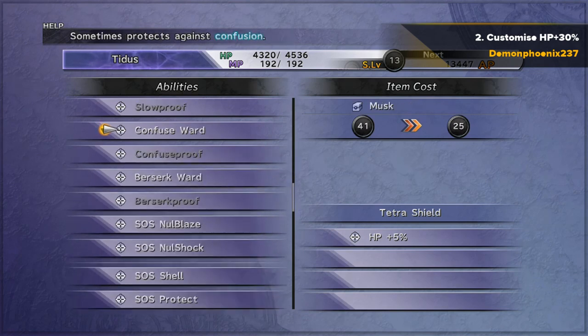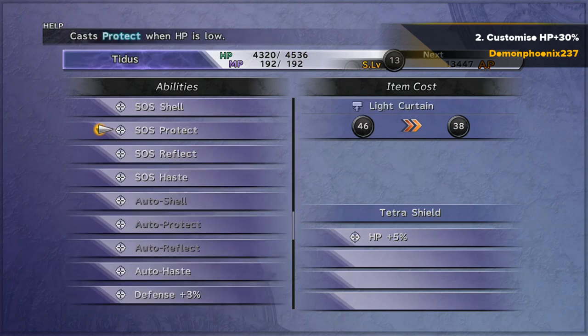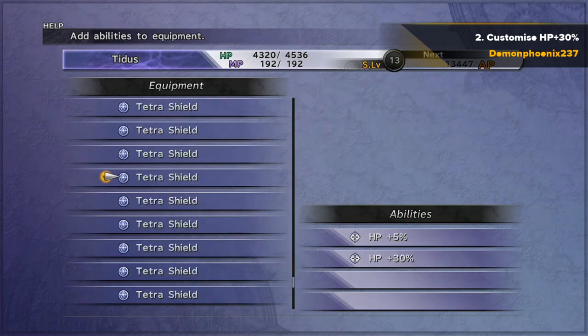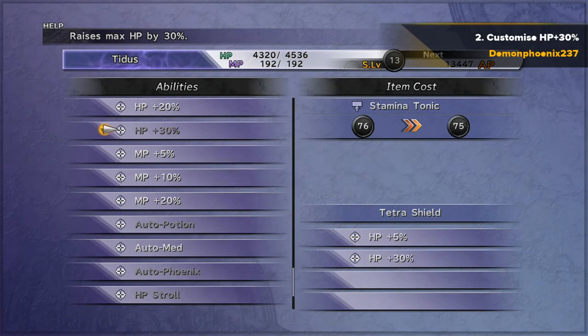You can see here I'm just using R2, the right trigger on PlayStation or right trigger on Xbox, to quickly move down the list and quickly customise HP plus 30% onto as many of those armours as you want.